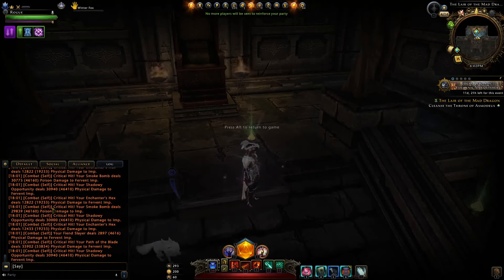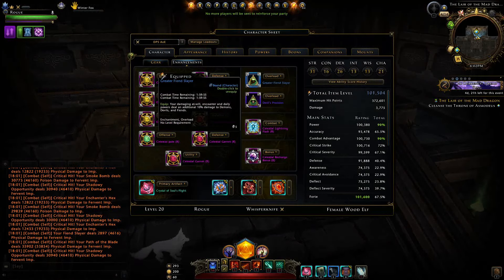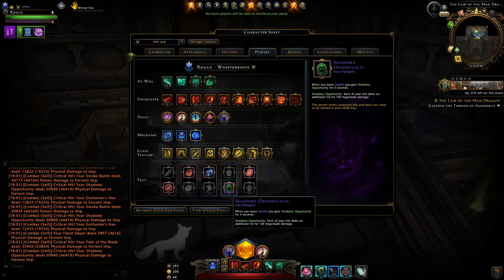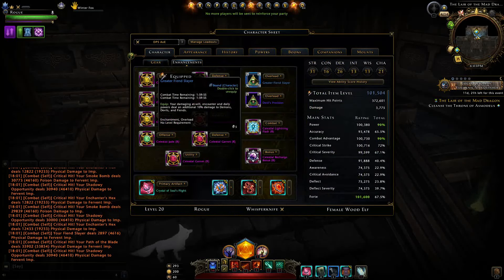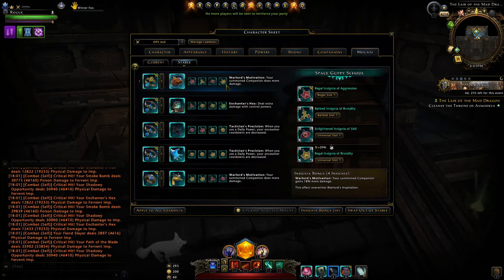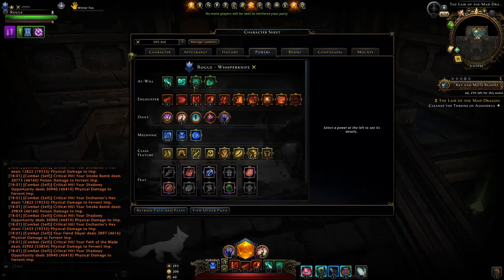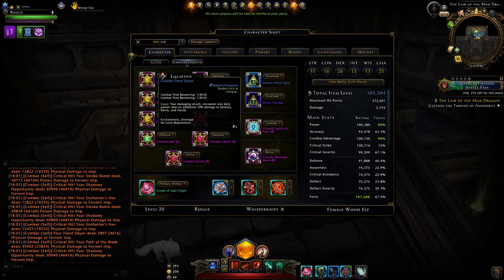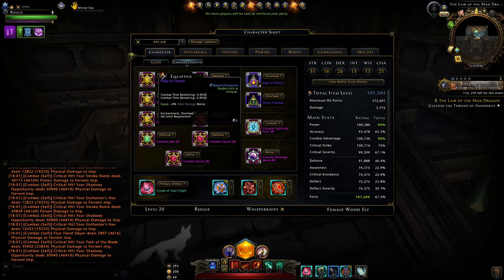Keep in mind these slayers will only trigger from your actual encounter power hits, at-will hits, and daily power hits — none of the extra triggered effects — which means they're not as effective as they might appear. They say 10% but it's an additional 10% only affecting those ability types. Anything like shadowy opportunity won't trigger it, same with your mount power, your belt item — none of these actually get any benefit. Therefore it's not a true 10% gain, and rage of flames could equate to basically the same damage if not more in some situations.